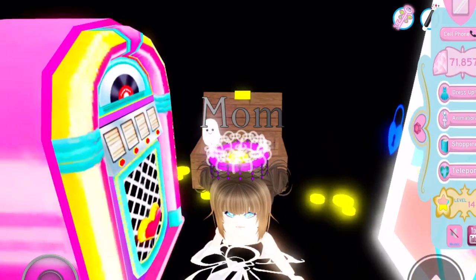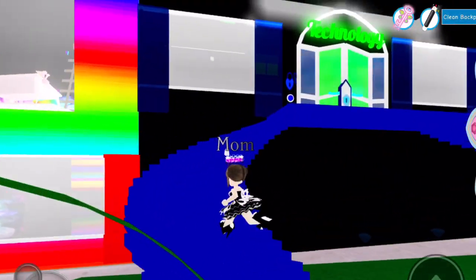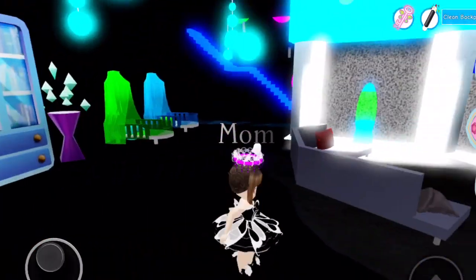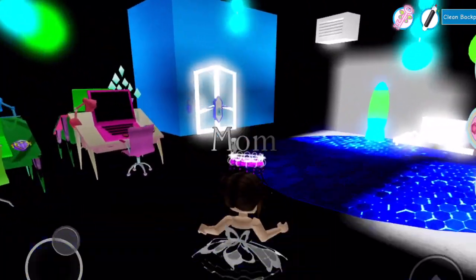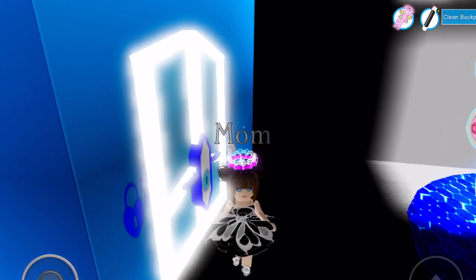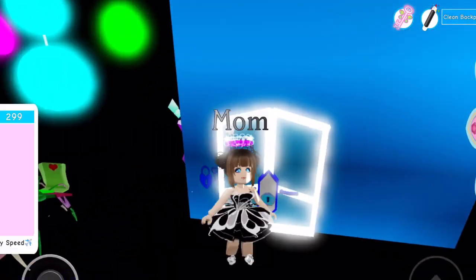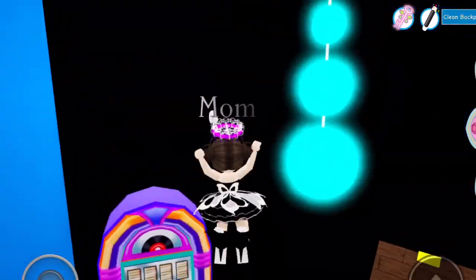We got plus 30 diamonds. Next we have the technology dorm. Once we're in here, immediately go downstairs — there's this room right here and we're going to get into this secret room where there's a pink diamond.